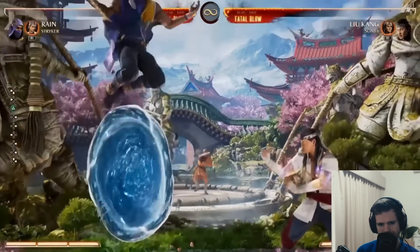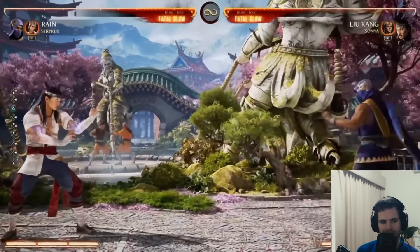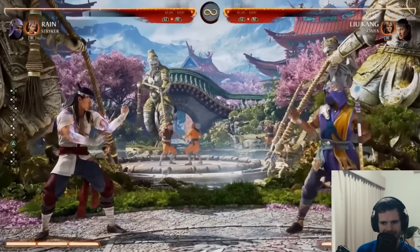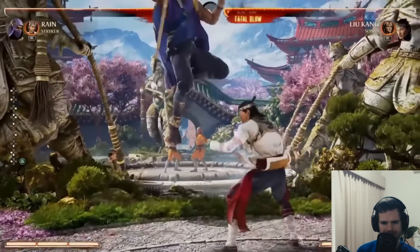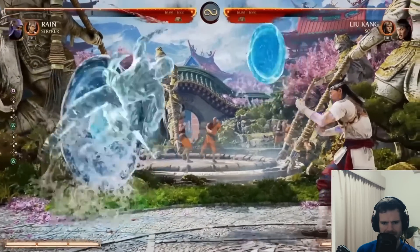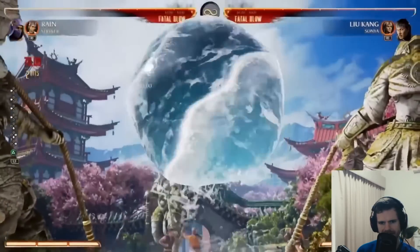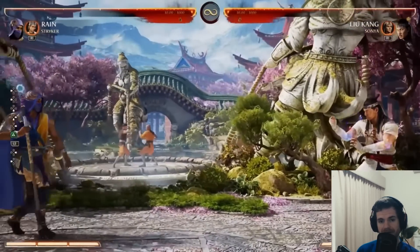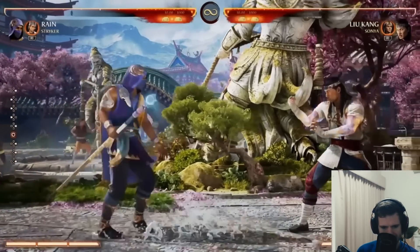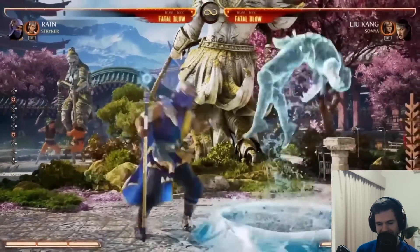He can set water portals and he can set them anywhere he wants. What do these do? Wow - so he's also a set-up character? He went to the back first - teleport. Maybe you can choose which one you want to go into. So it could be like a mix-up tool - bait your opponent with his teleports. He's got another special that goes in the ground. It's a low and it's a combo starter, it's obviously pretty slow.